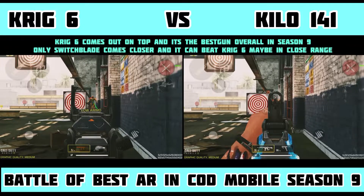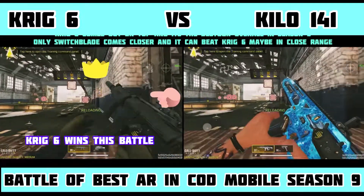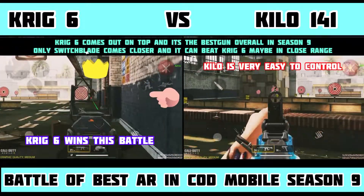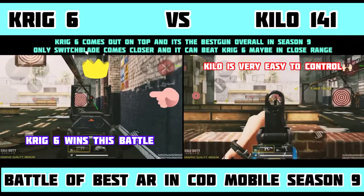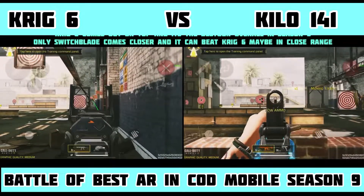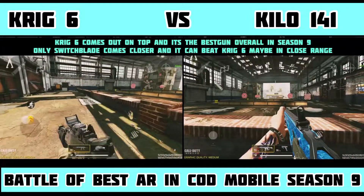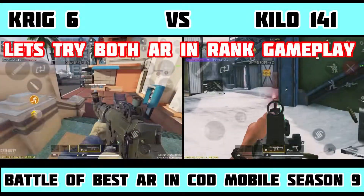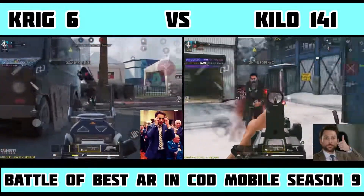This makes Krig 6 the clear winner — it comes out on top and it's the best gun overall in season 9. Only the Switchblade comes closer when it comes to close range, but other than that Krig 6 is the best gun in season 9. Just try out this gun and see how it goes for you. Most players in Call of Duty Mobile will be preferring this gun, and this is the current meta in season 9.